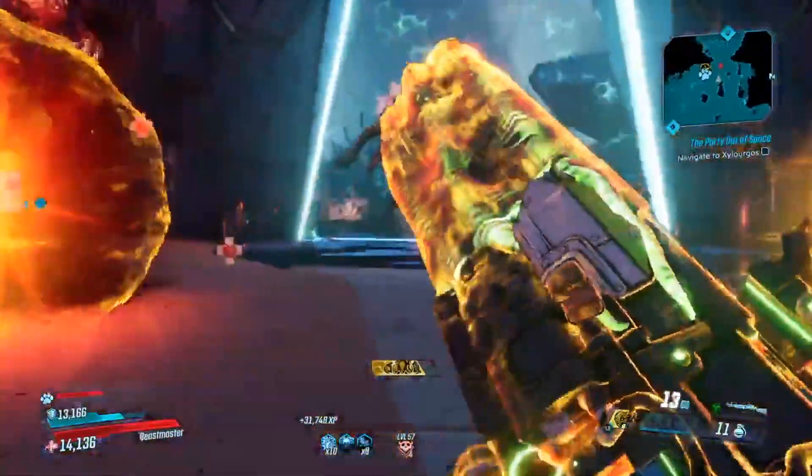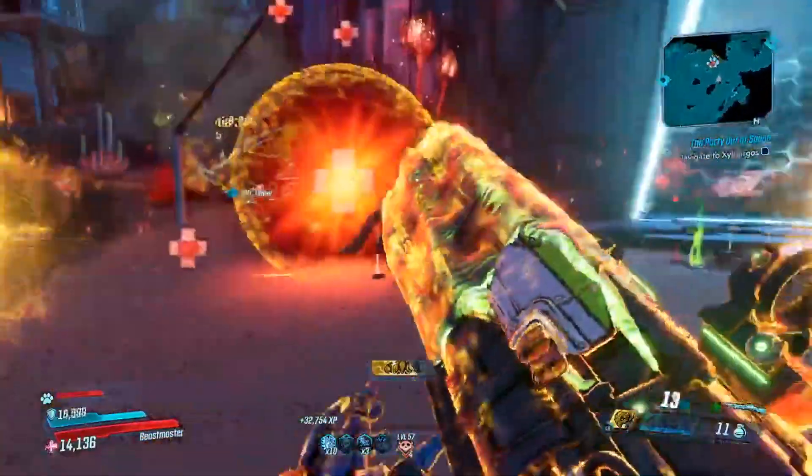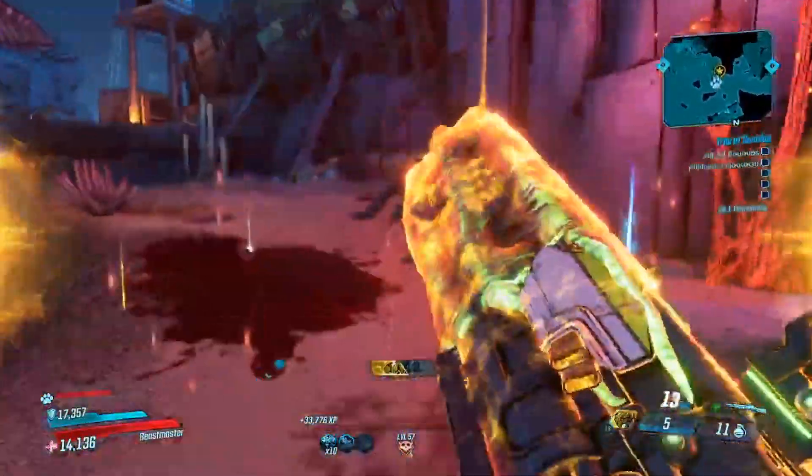The Trial of Instinct — you can find this on the Floodmoor Basin. You can get the Cosmic Stalker, the Red Fang, the Bear Trooper, and the Infiltrator class mods.